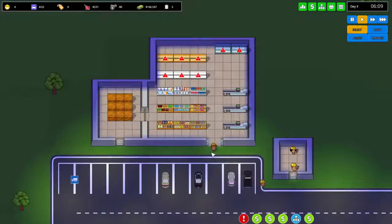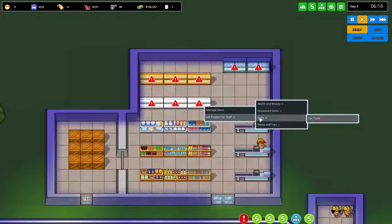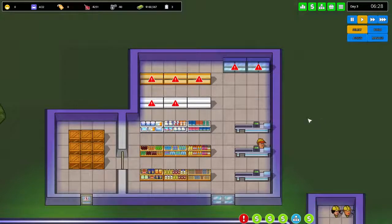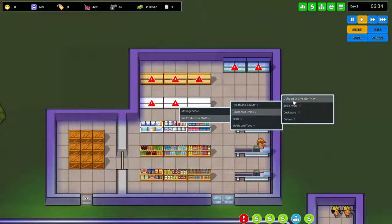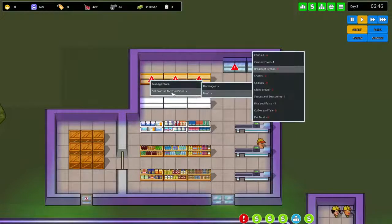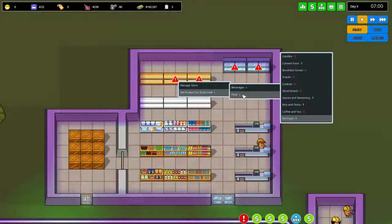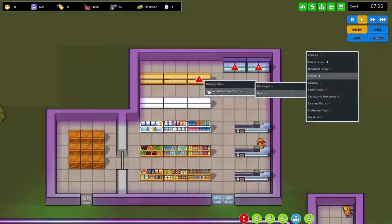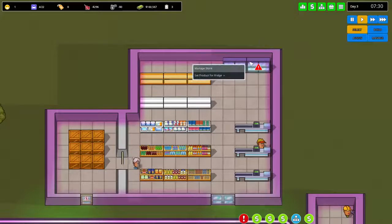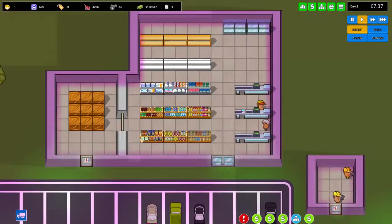We're open for business again. Let's stock the new shelves: household items like dishes, light bulbs, and cookware. We'll add some pet food in the back and candy nearby. For the fridges, we'll put cold sodas and bottled water — even though we already have those warm on the shelves, having them cold is convenient for impatient shoppers.